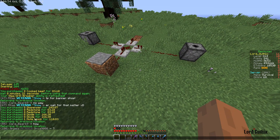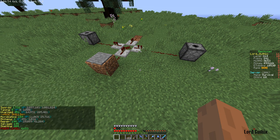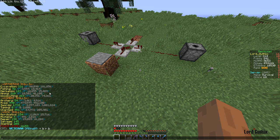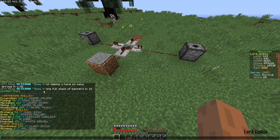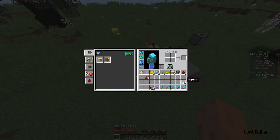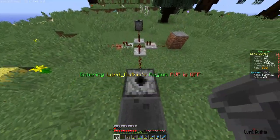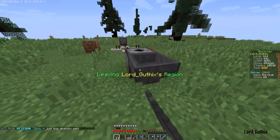Next on the stats list is herbalism, found under gathering skills. This is a simple layout of one of my favorite herbalism grinders. We're going to finish setting it up — put the hopper down.